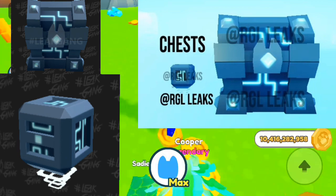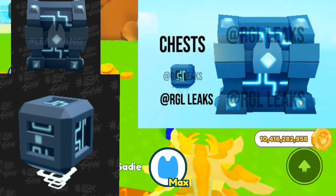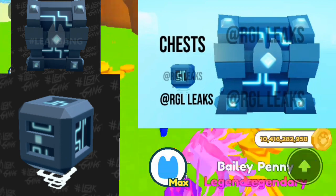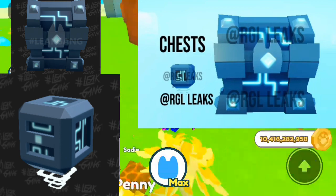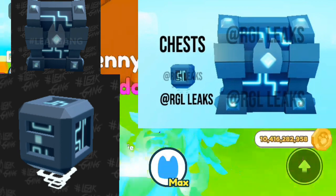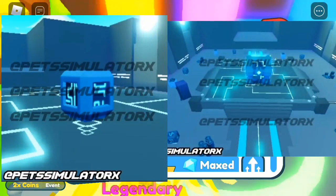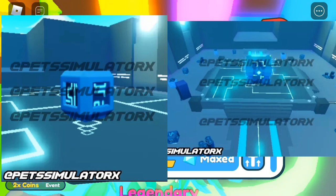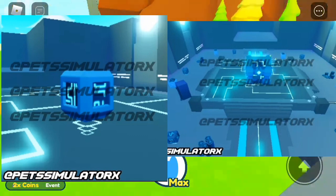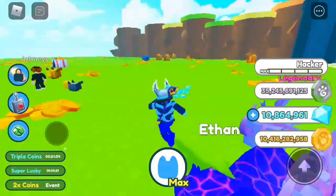Here we have the futuristic small chest and the futuristic mega chest. The small chest is the one that spawns within the coins and other stuff, and the big chest is in the middle. These are the size comparisons — they're pretty big. This is what it will look like in the futuristic zone. The mega one is pretty big.